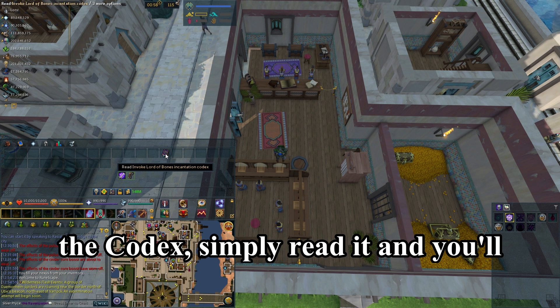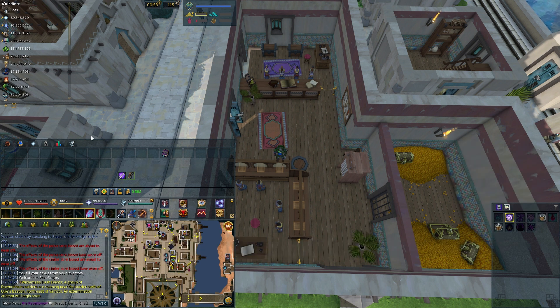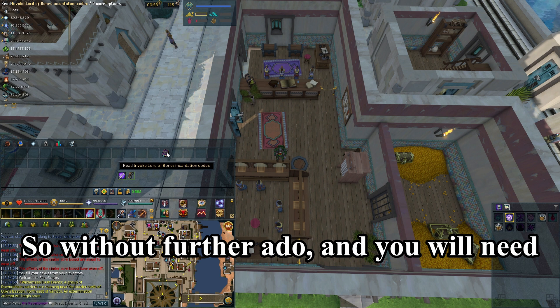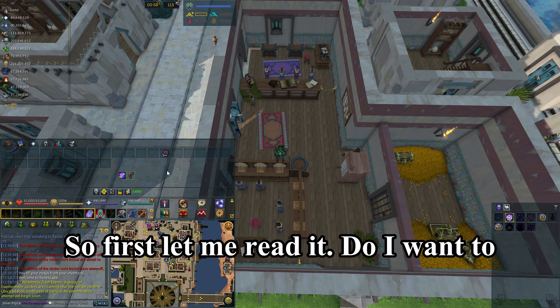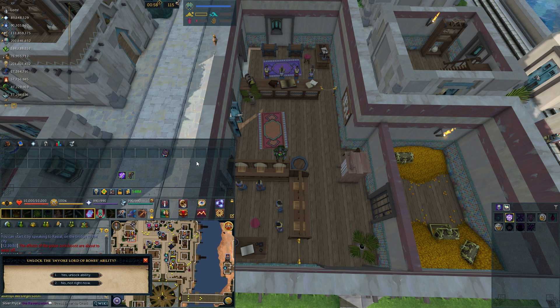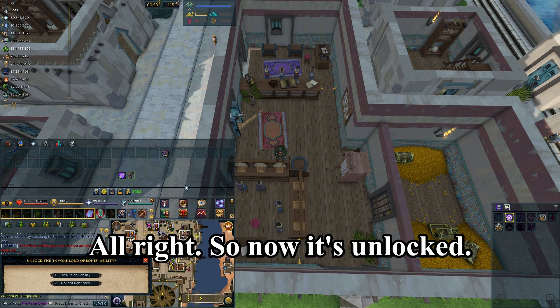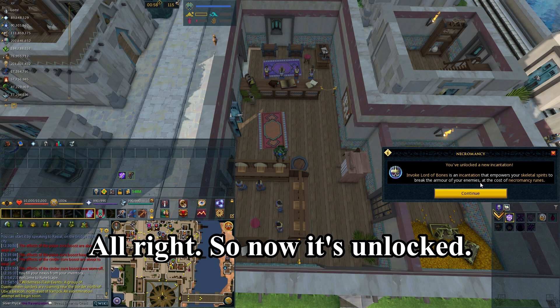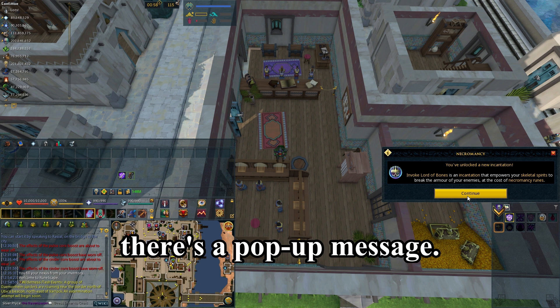Once you have the codex, simply read it and you'll unlock the incantation. You will need the runes to cast it. Reading the codex — yes, I want to unlock this ability. It is a consumable so once you unlock it your codex disappears. Now it's unlocked, as you can see on the right-hand side there's a pop-up message.